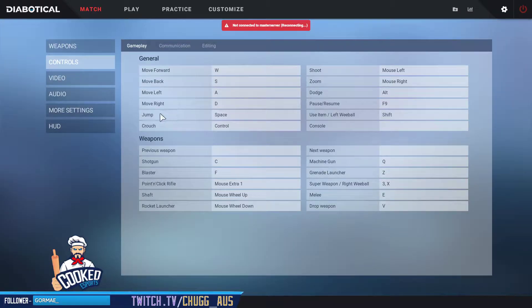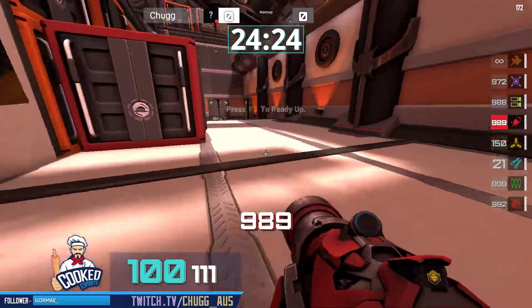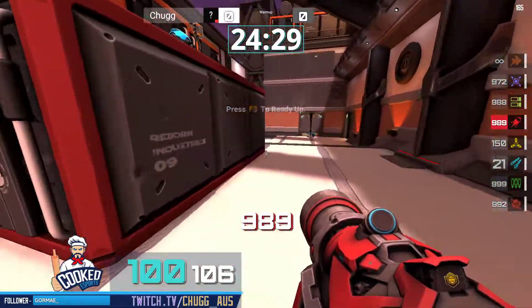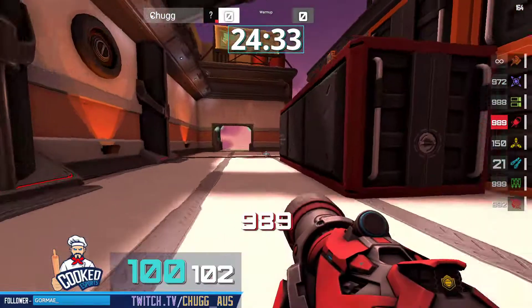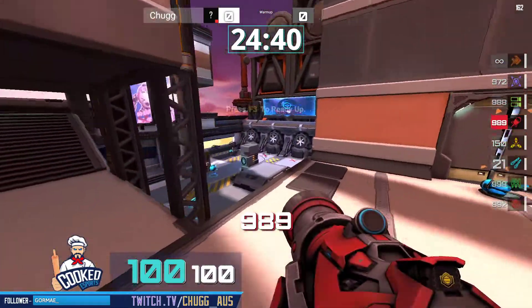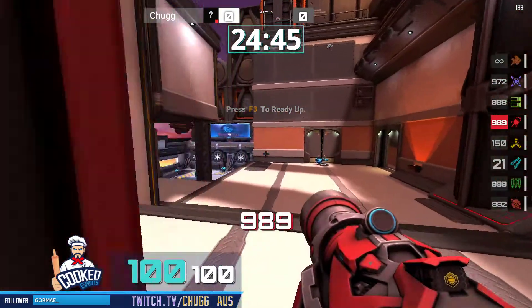That's one instance. The second instance, which I think is more pronounced, is that my jump key is space and my dodge key is alt. My thumb controls both of these keys. The fact is you're never going to be dodging and jumping at the same time, because it's not possible in this game — you can't dodge and jump. So I've got one digit of my hand controlling both of these functions that will never happen at the same time. I'm never going to have a moment where my thumb gets confused about what it wants to do.